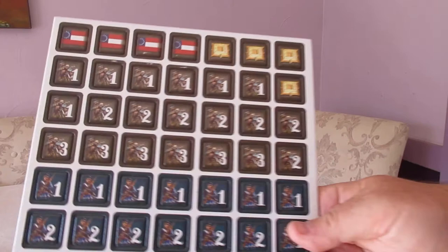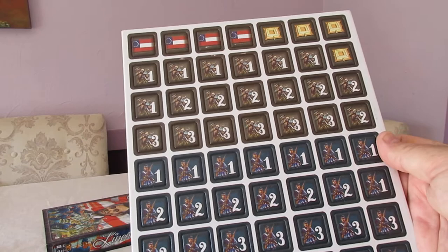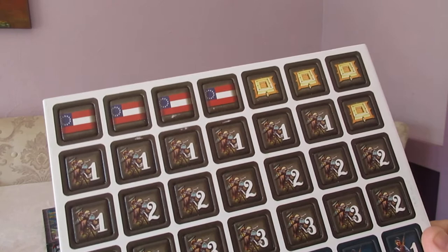These are all your pieces. You've got control markers, forts, and armies represented by one, two, and three strength units. And that's it — the units are single-sided. It's a very simple game, but there is a lot of depth here. We're going to go through that as we go through gameplay.